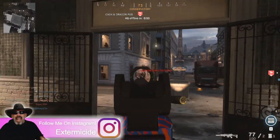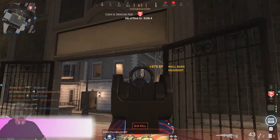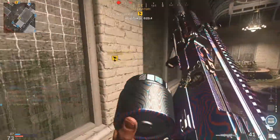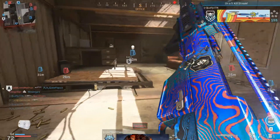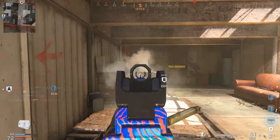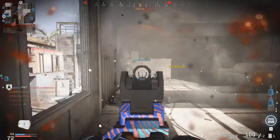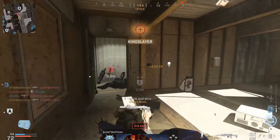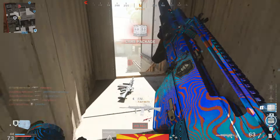With all that out of the way, let's get started. In today's best setup we are talking about the Holger 26, a light machine gun otherwise known as an LMG. The Holger 26 is an underrated and unexpected addition to the LMG category. In a sentence, it's a hybrid weapon that sits between an LMG and an assault rifle. It categorizes itself as an LMG thanks to its default 100-round high-capacity magazine. However, the magazine uses the 5.56 NATO cartridge — the least powerful ammunition type within the LMG category.